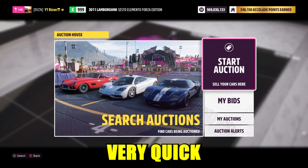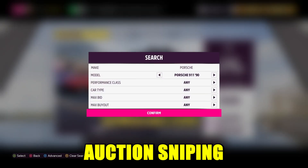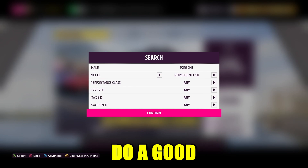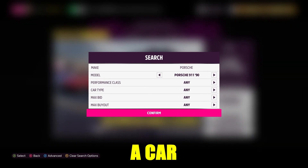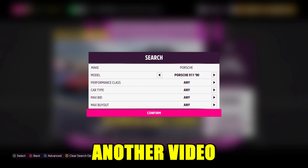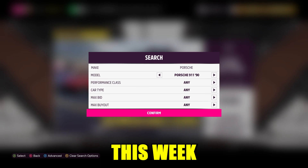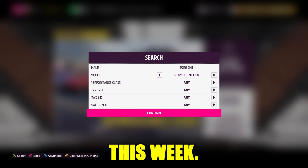If you're not looking to do that, the other way to make money quickly right now — and really always — is auction sniping. Forza recently did a good update where buying a car on the auction house no longer uses skill points, so I'll have another video covering how this is going to be helpful.